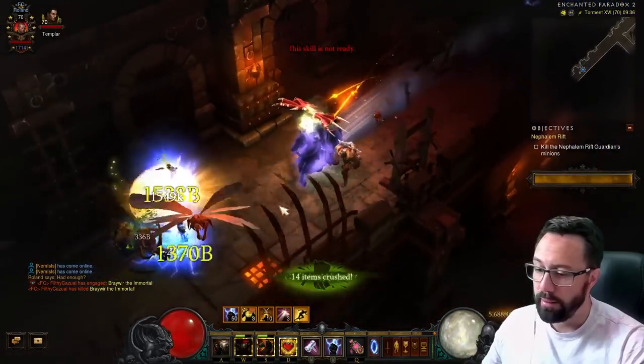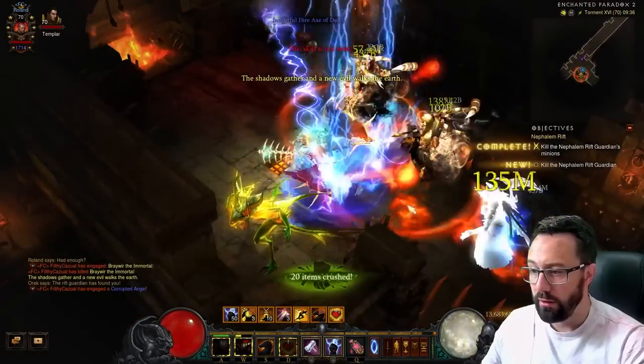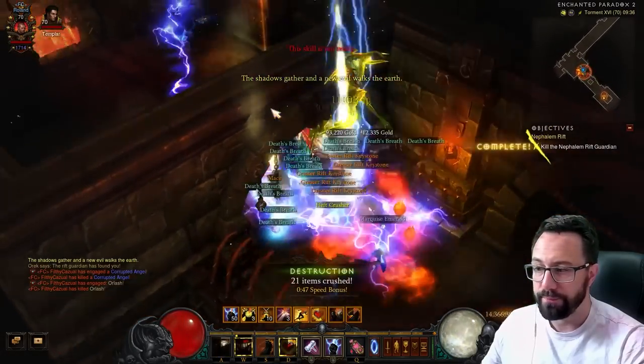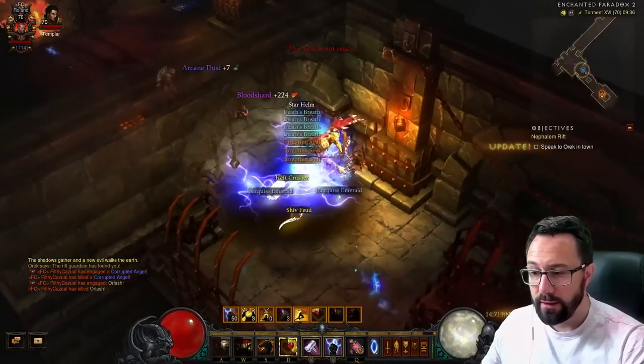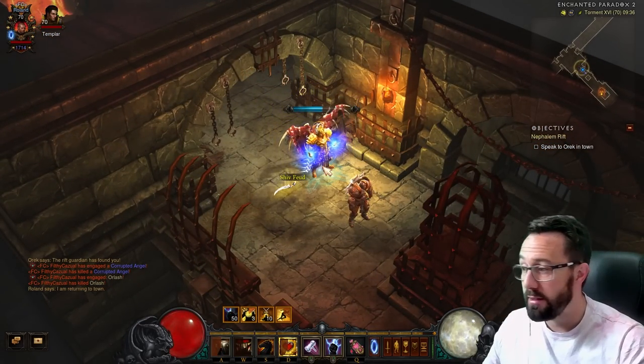Plenty of scope to go off and do those four-player bounties in Sanctuary. Really easy to play - a lot of the time you don't really even have to press buttons if you don't want to. And yeah, rift guardian - bye bye. So that's the build in action, an awful lot of fun.